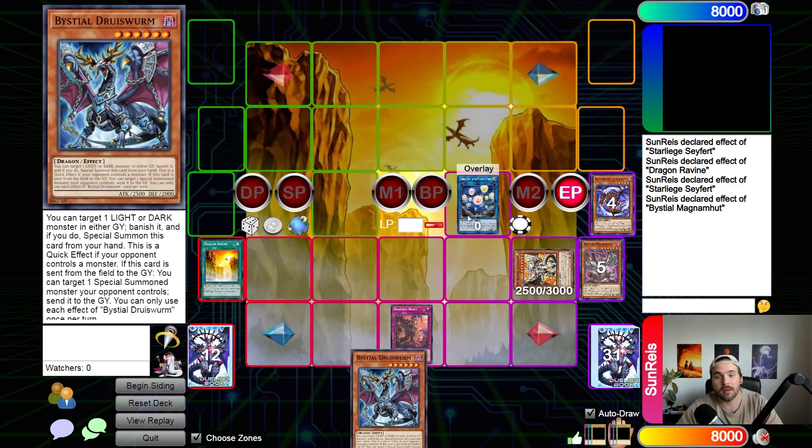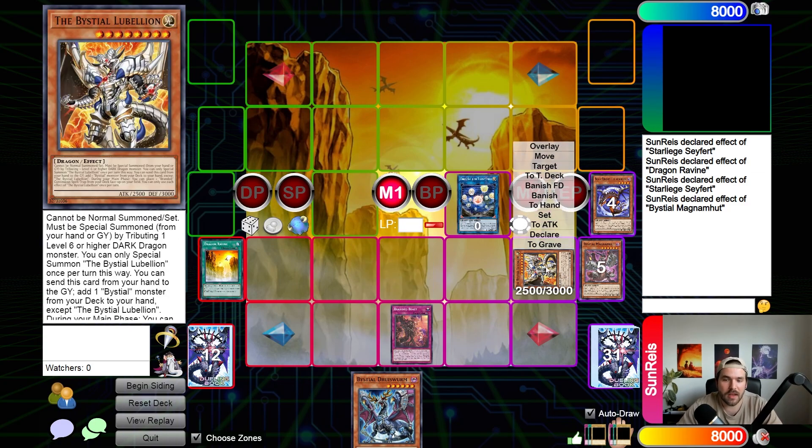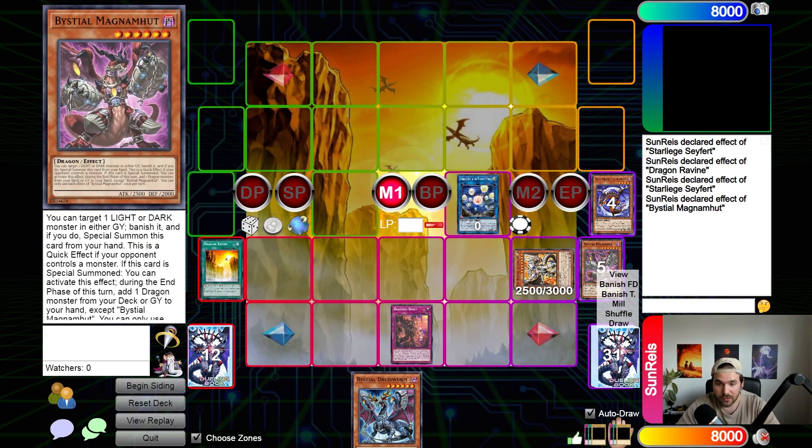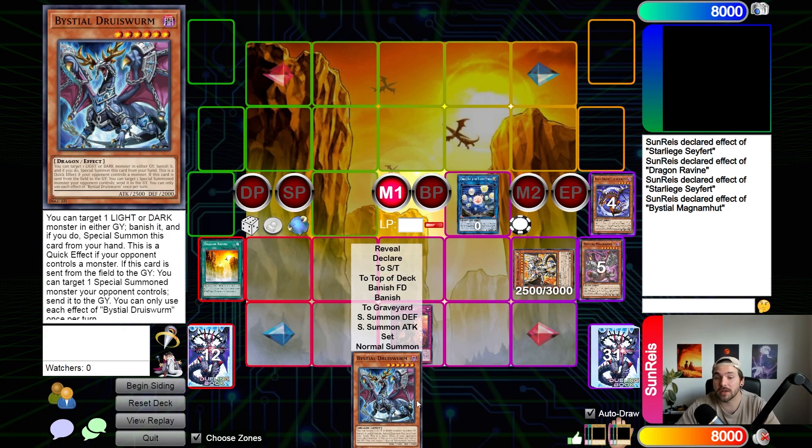This is the very standard two-card combo, but there are multiple ways to play this one out. For example, if we have any Bistial, a Serenia, or a Lobelion in hand, the Dragon Ravine would have sent an Absurrata to get into the Rocket Engine. If we had lots of non-engine here, we definitely go for this play. If we have no non-engine whatsoever and we play against Kishtira, we're going to play out the combo a little differently.